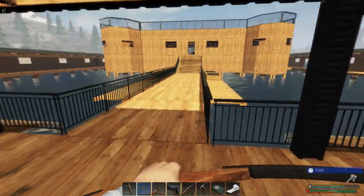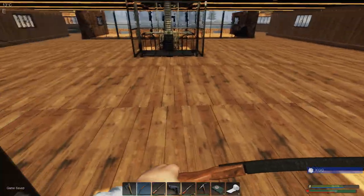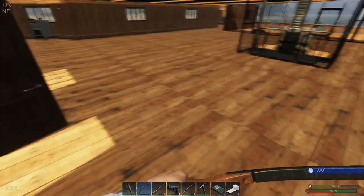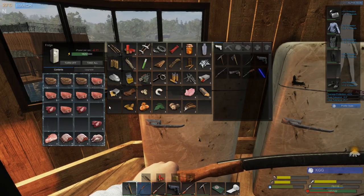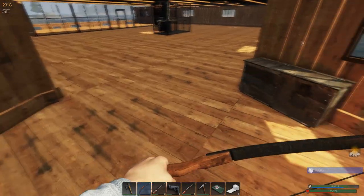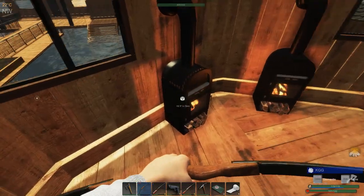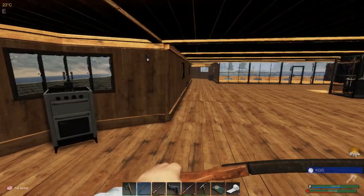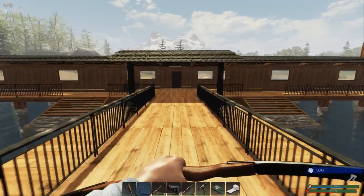Let's get in here and drop off some loot, then we'll head out again and hopefully go over into the birch forest for a bit. We have some meat we need to put away first. Our fridge is looking a bit better — we did put quite a bit of meat in there. We have some fat finally, and 78 pieces of wood — not horrible. I don't know if we're going to have time to get back out or not.